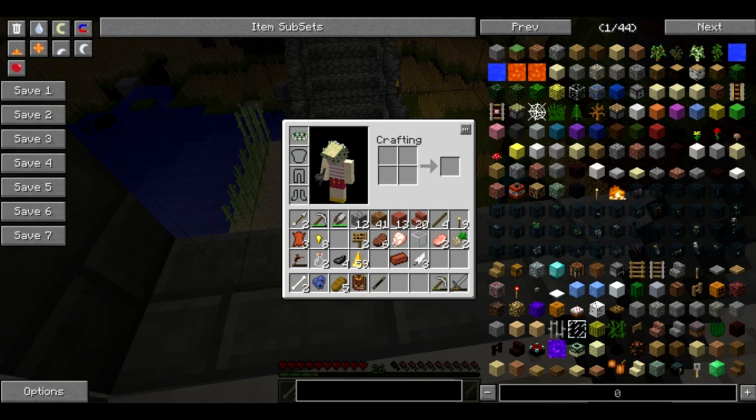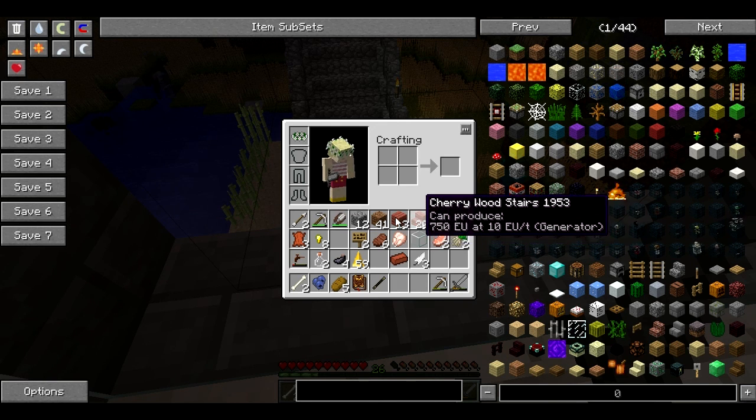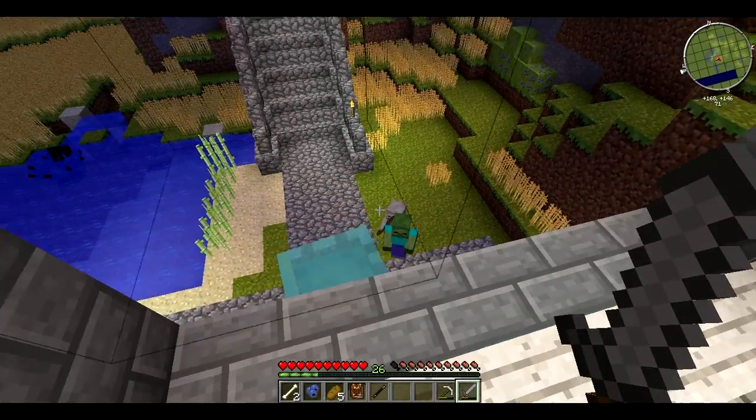I'm going to have to look up what has an anvil aspect for next episode. I might just do that now. Let me search for Thaumcraft, getting everything off apart from the internet. There's gonna be something really simple to make anvils - come on. I don't know what has an anvil in it. Why have I got a whole monster party outside this house?